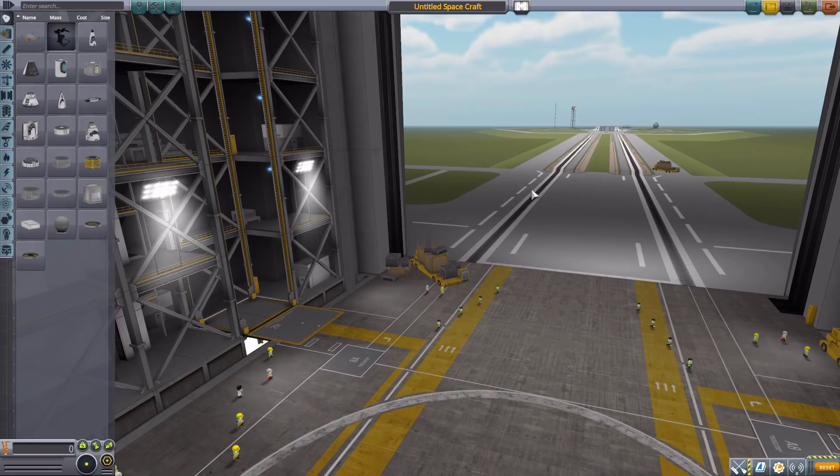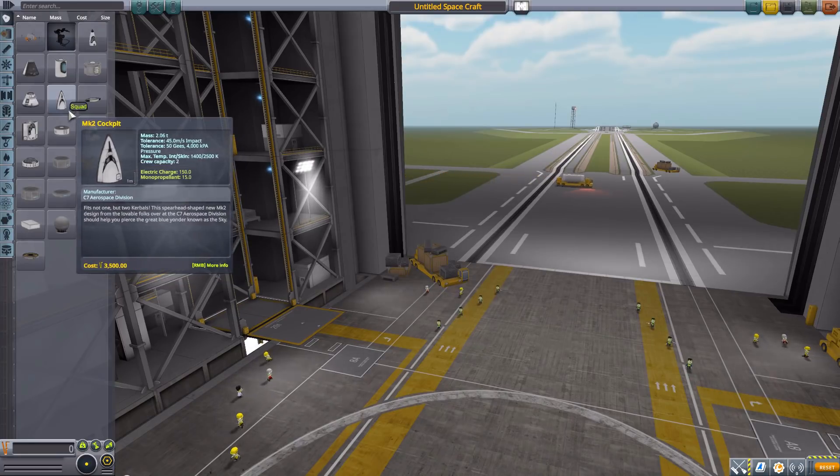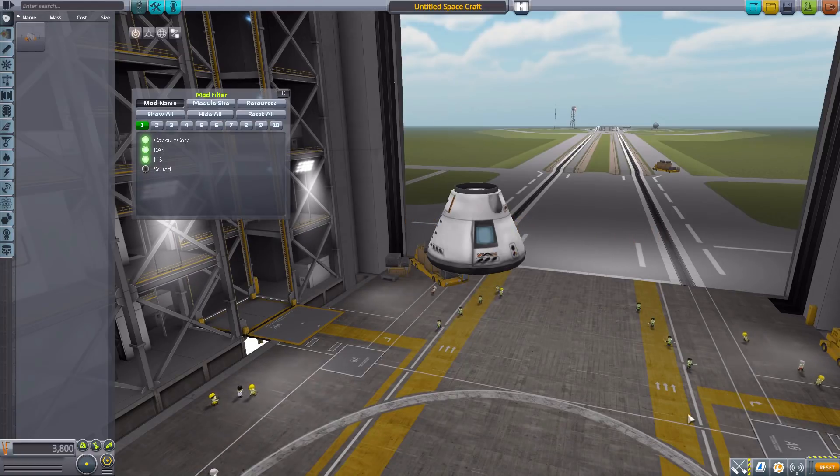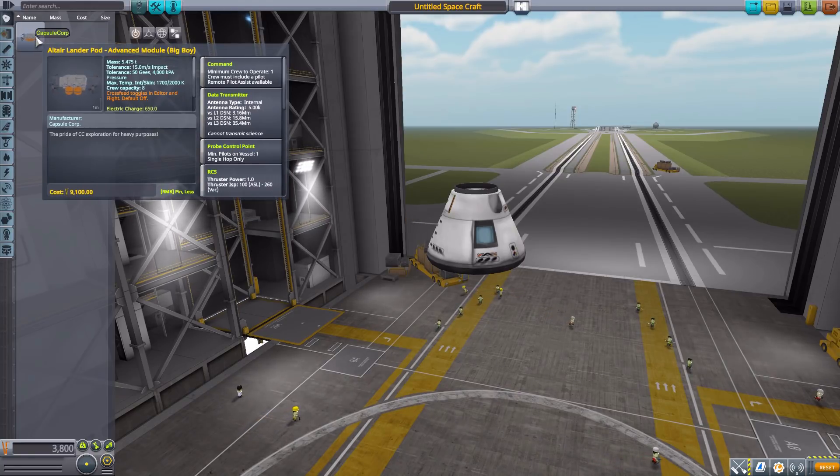Let's grab ourselves a Mark 1-2 command pod for size comparison's sake and then turn on our Janitor's Closet mod filter, leaving on Capsule Corp. I should point out that I do have the Kerbal Inventory System and the Kerbal Attachment System installed, as this moon base mod is very much meant to be used in conjunction with them to help you connect up all the parts of your bases. Technically you could use it without these, but it is highly recommended.